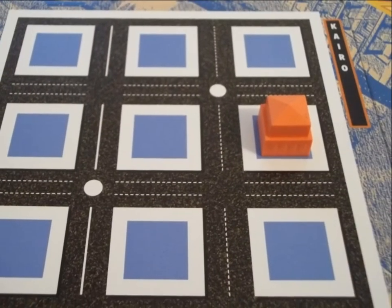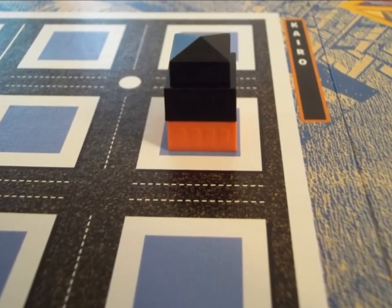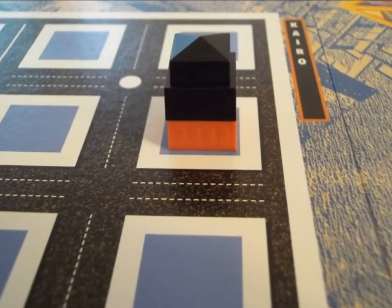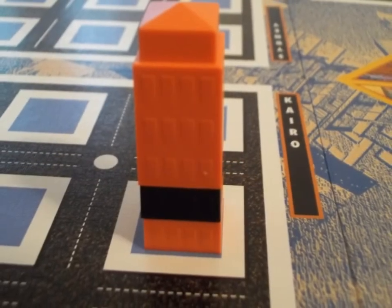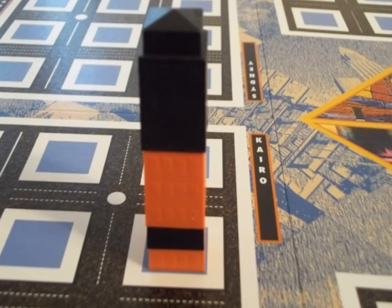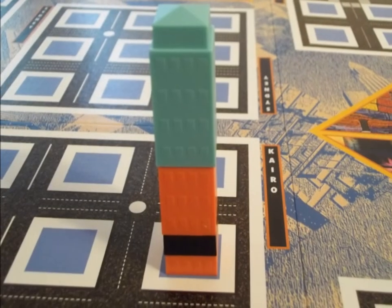Now let's take a look at placing buildings. Whoever has the top building of a hotel owns the hotel. When placing buildings onto a hotel, you have to tie or beat the number of stories the owner has. When you're the first to place, you may play any number of stories. When someone plays on top of you, they have to at least tie how many you placed. Any floors you add to this hotel count to your total number of floors. So now orange has 4 stories here and black still has 1. For black to play here again, they must place at least 3 floors. For another player to place here, they must play at least 4.